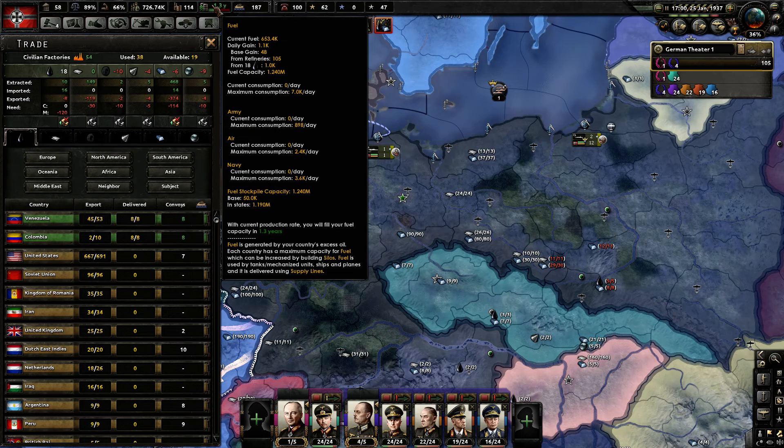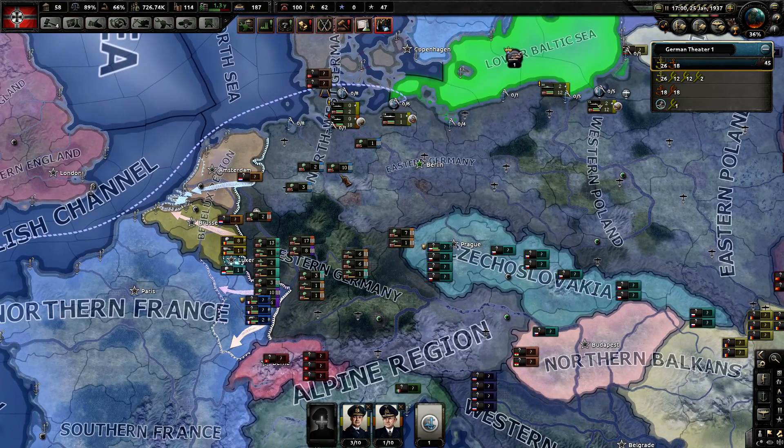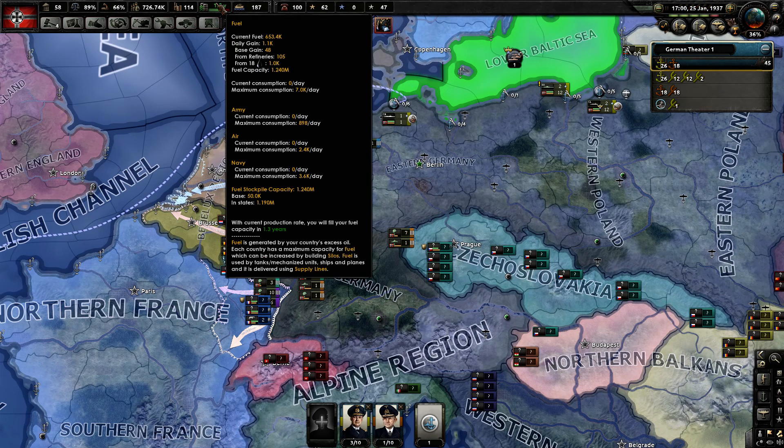It further itemizes things like current consumption — army, air, and navy consumption. You can see my armies moving across with strategic redeployment, indicated by the railroad tracks on the side of the divisions. When they strategically redeploy, they do not use fuel. But if they were deploying without the railroad tracks, it would have a fuel consumption and it would be itemized here under army.